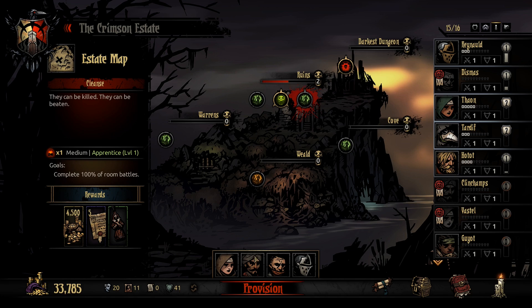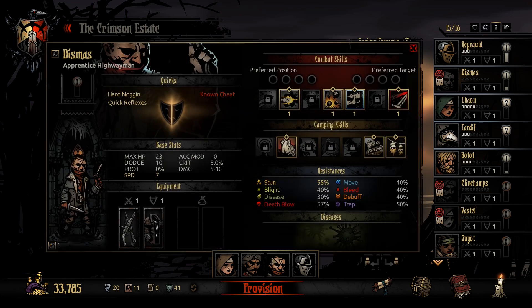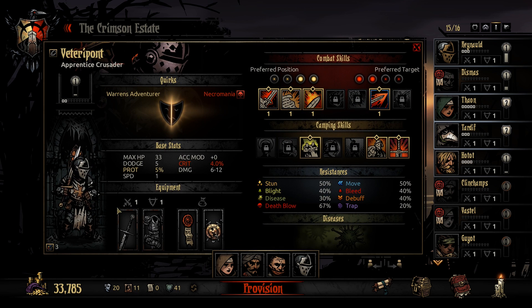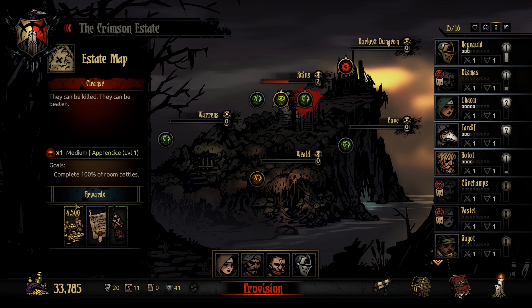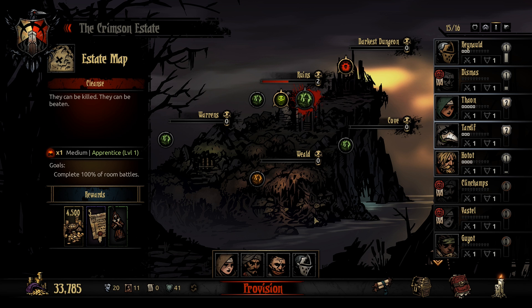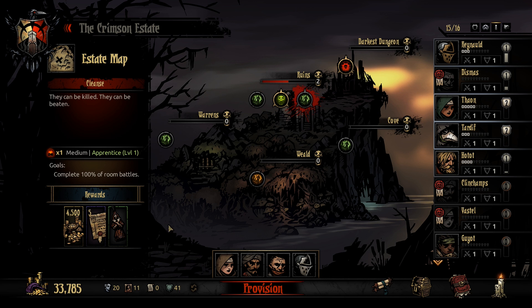I already picked our group. It's going to be a Vestal, an Occultist, Dismas the Highwayman, and a Crusader. We're going to do the medium dungeon in the ruins, because there's a decent amulet in here — plus 30% debuff skill chance and plus 30% debuff resist. There is a boss available already, but I don't want to do that just yet. As much as I like the ring, maybe another time.